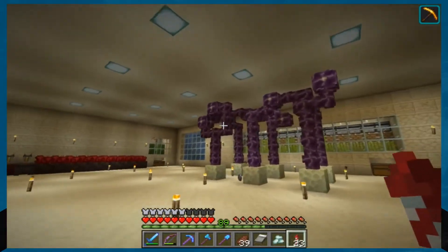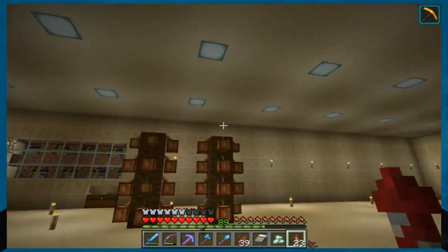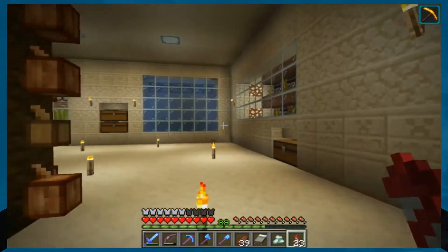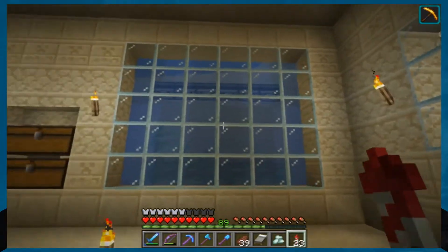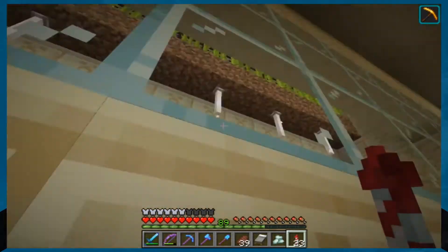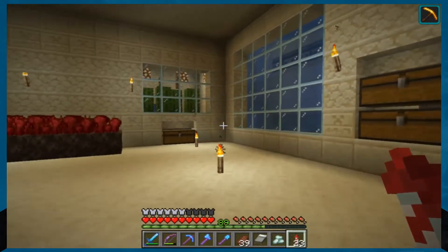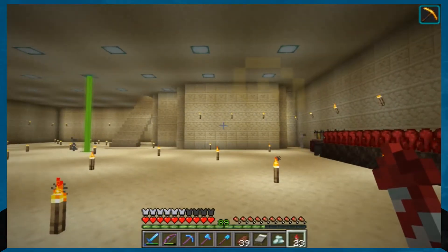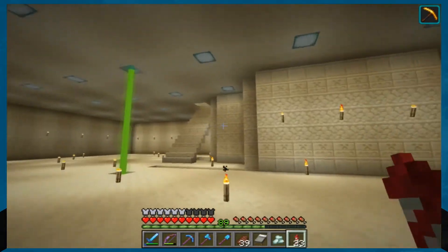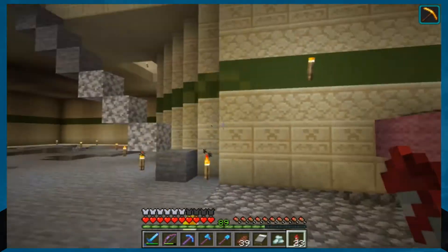We have an Endflower Farm. I had to fly 10,000 blocks to find a jungle to get some cocoa beans. We still got the Pumpkin Farm the same, but I added another layer to the Sugarcane Farm because I need rockets now, so I need a lot of sugarcane. The Creeper Farm is still producing like crazy — actually a little better now because I went in and did some caving around while I was digging here.